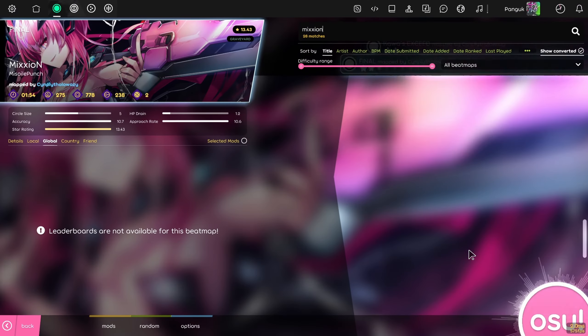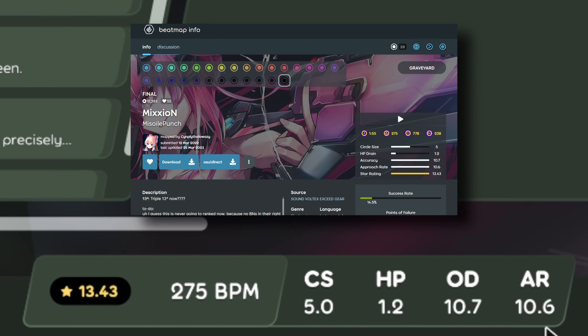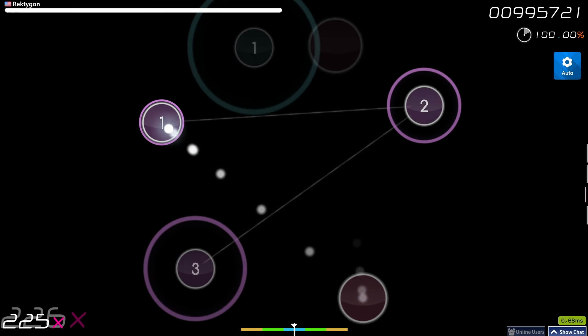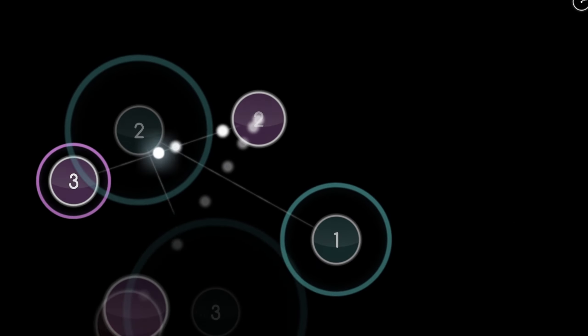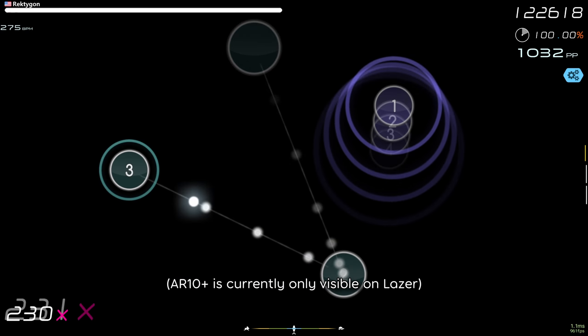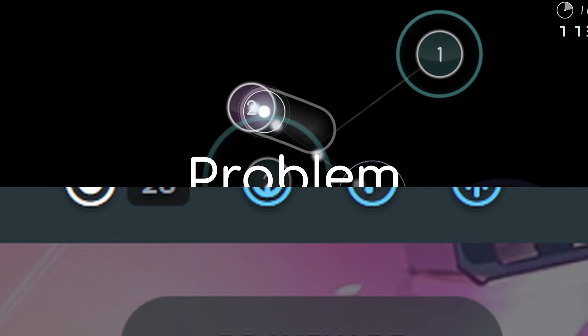It is currently possible to set the AR higher than 10 when making a map, and there are maps out there that do this. If we crank down the AR to the current cap of 10, the map is way too dense for AR 10. But if we play it on its intended AR, the map becomes much clearer. The problem is that this is currently not rankable.